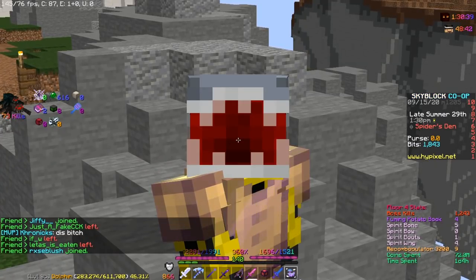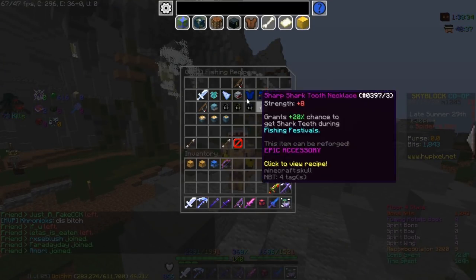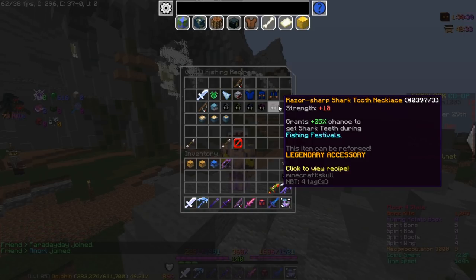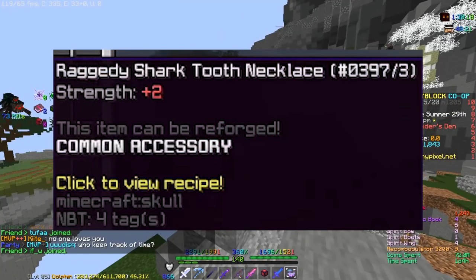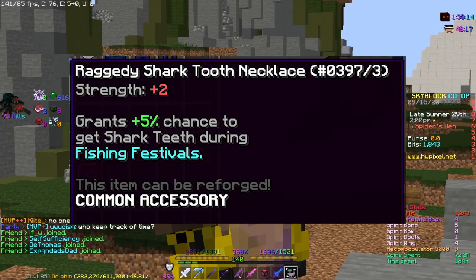The first secret update is that they changed the talisman. If you look at the recipe book under fishing recipes, there's actually a shark tooth talisman. It gives strength and also grants you an extra chance of getting shark teeth during the fishing festivals. Originally, the talisman only gave strength but not the extra chance of getting teeth, and they added it during the second fishing festival.